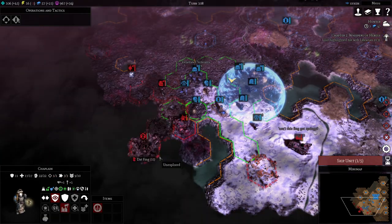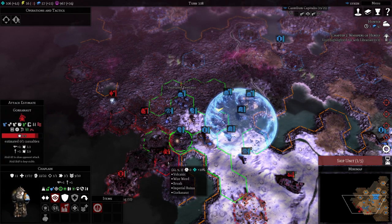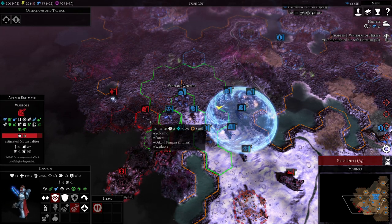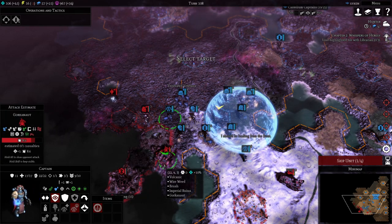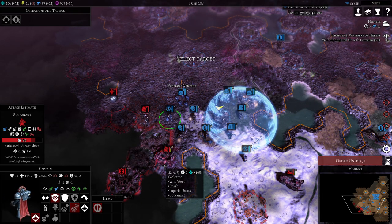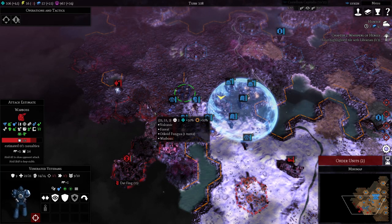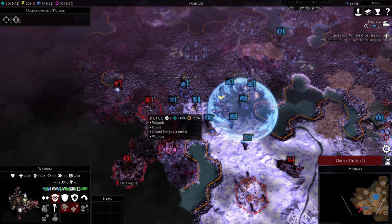Hitting that Gorkenaut — this could be another mechanical unit. Flamethrower into his face. Yeah, we are focusing on that Gorkenaut. Don't want to deal with that war boss.